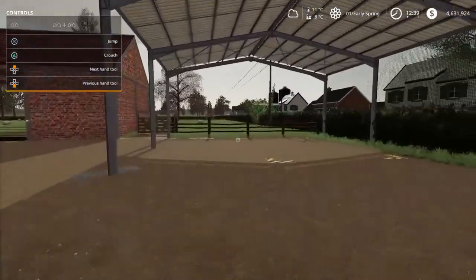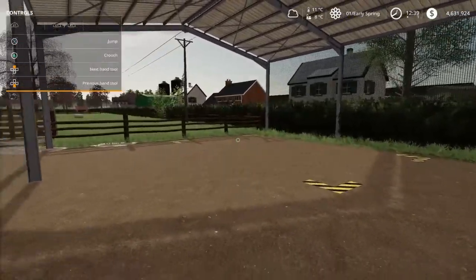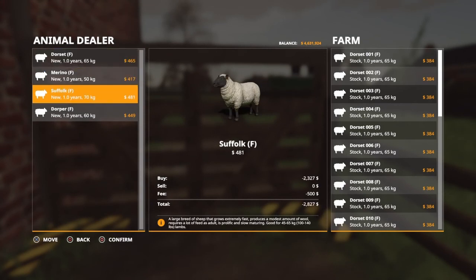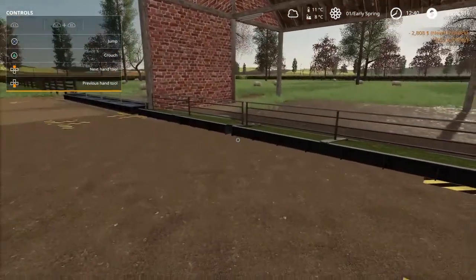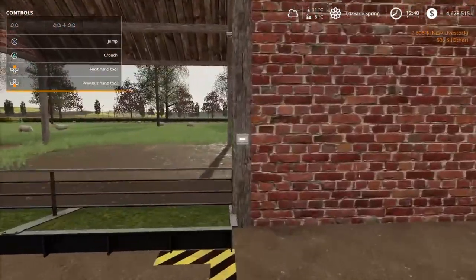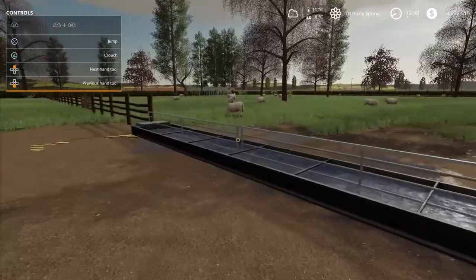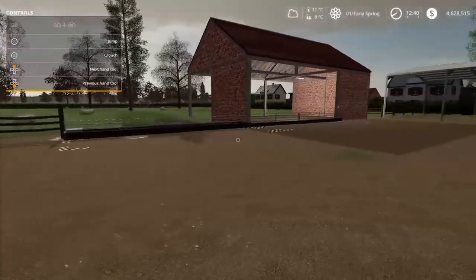I assume this is the wool trigger point. Here you buy and sell your sheep. This is where we give them hay or grass — general food. There are lights here also, which is nice. And this is the water. So that's it for the sheep.